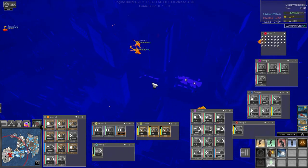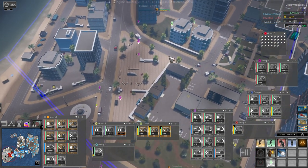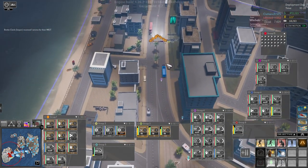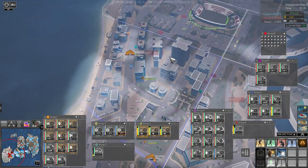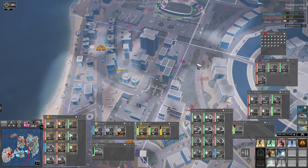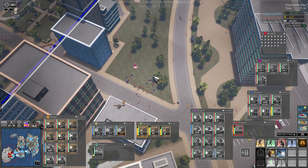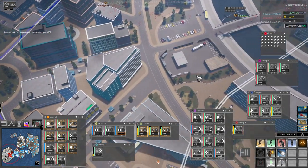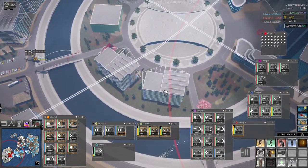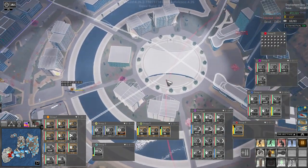Let's bring you over here — we have some infected here. Let's go take this out and then we'll come around this way. We do have a lot of infected over here that are trying to get to our sniper. Let's see — can you fast rope down on this? You can, which means you can land on it as well.